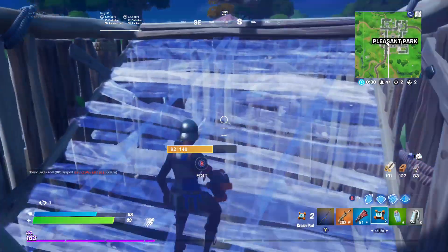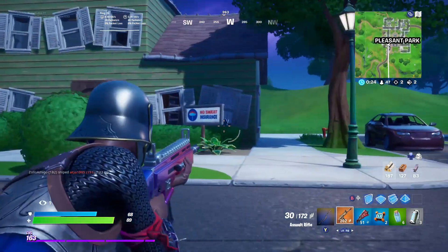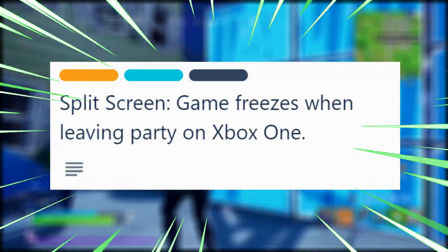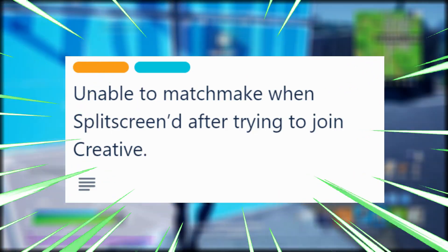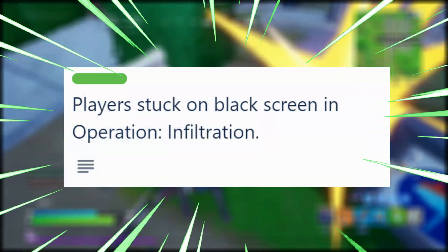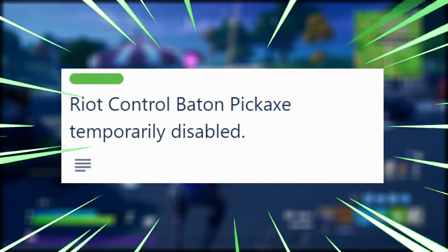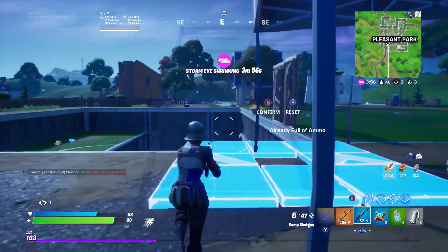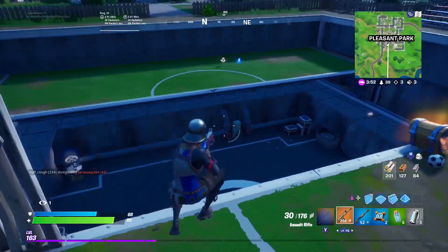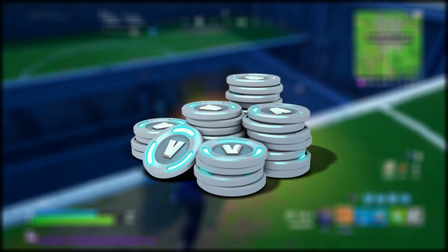Just because it is a bug update doesn't mean it will be bad. If we take a look at the Fortnite Trello board, the following bugs are listed as fixed in next update: unable to refund Dragacorn Glider, party assist for missions temporarily unavailable, replay is not saving, split screen game freezes when leaving party on Xbox One, unable to matchmake when split screened after trying to join creative, hit indicators showing wrong direction, player is stuck on black screen in Operation Infiltration, and the riot control baton is still temporarily disabled.